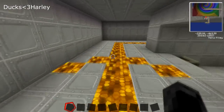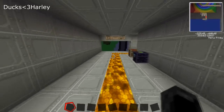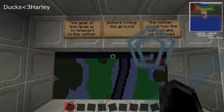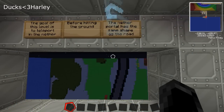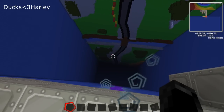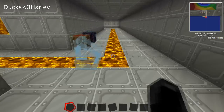There aren't any more checkpoints — I noticed there's no such thing as checkpoints, so you really have to save every time. The goal to this level is to teleport into the Nether before hitting the ground. The Nether portal has the same shape as the roads, and I have to enter the Nether before hitting the ground.